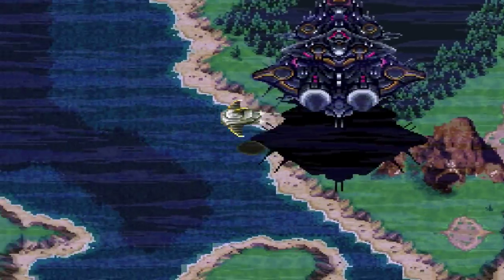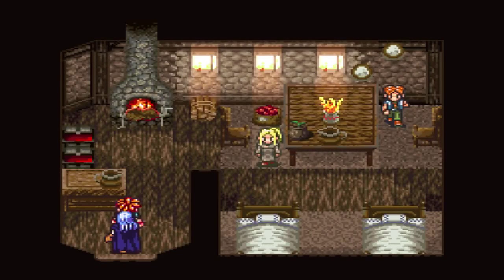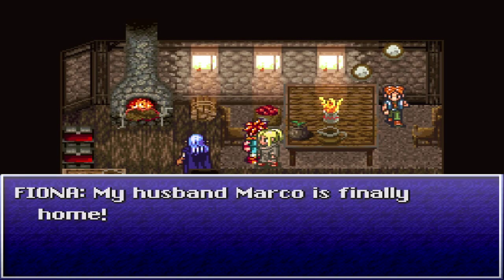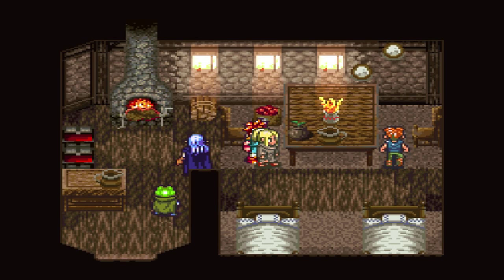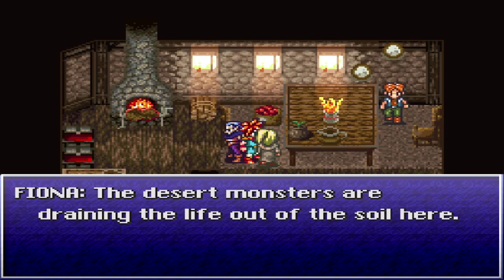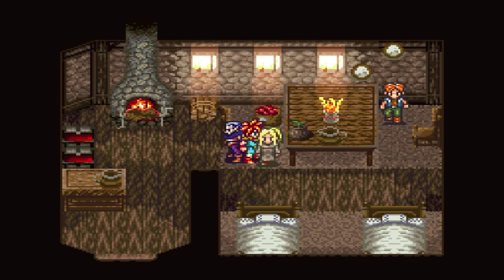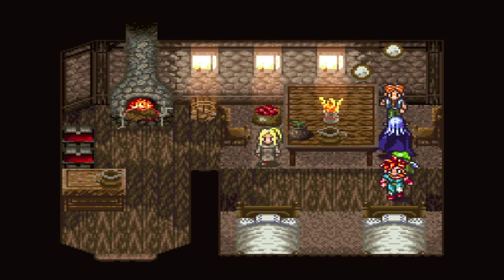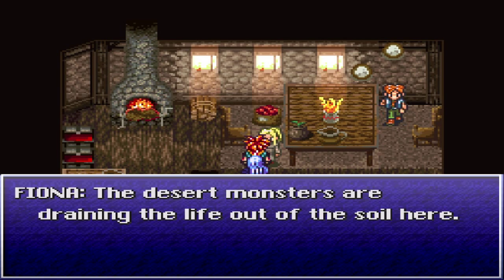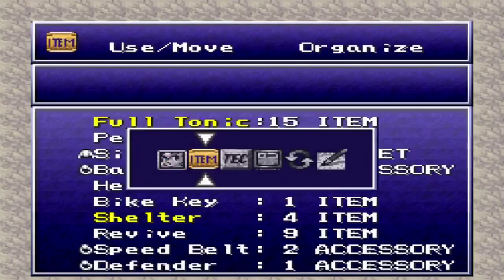Goodbye Ozzy's Fort, not looking for you. Hello Black Omen, not looking for you either. There's Fiona's Villa. Let's land and head inside. Fiona says her husband Marco is finally home and she's so relieved. Let's talk to her again - the desert monsters are draining life out of the soil here, and this mystic seedling could revive the forest, but she can't plant it with too many hungry monsters lurking about. Marco says the monsters in the desert cave hate water but he can't defeat them by himself. Obviously we want to use Frog and water magic.